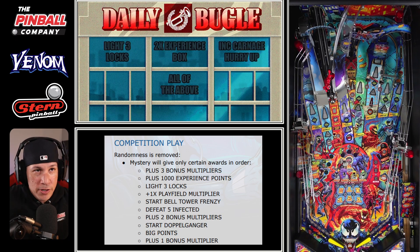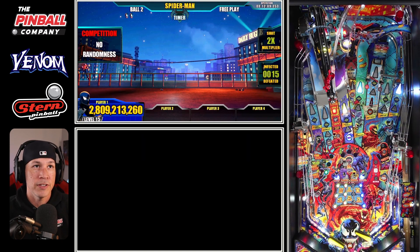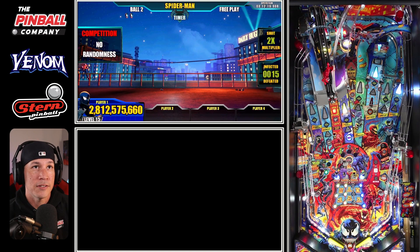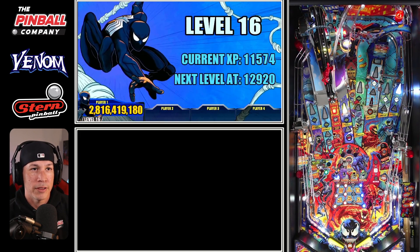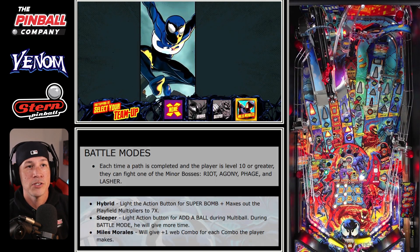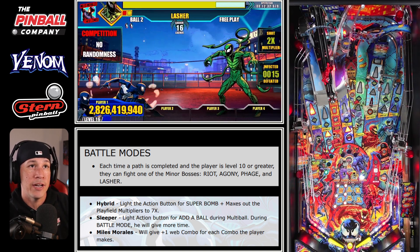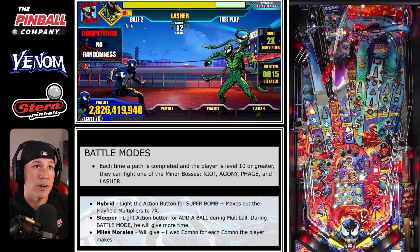Always be cashing in mysteries — you can get them by going over the in-lanes or sometimes the out-lanes, switching with your flippers what's lit. You've got to hit so many to light your mystery at the scoop. Now I've got something lit at the right scoop — that's just a mini mode. Since I'm past level 10 and I've finished my character's grid — the three dots, the vertical line — I can now go in and play the mini boss associated with that character, which happens to be Lasher against Peter Parker.